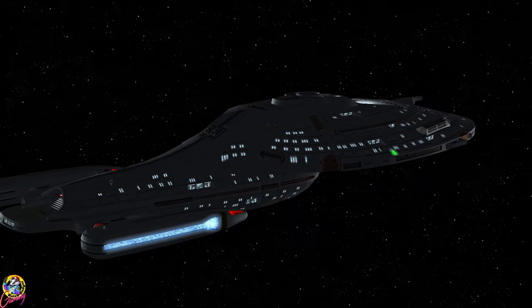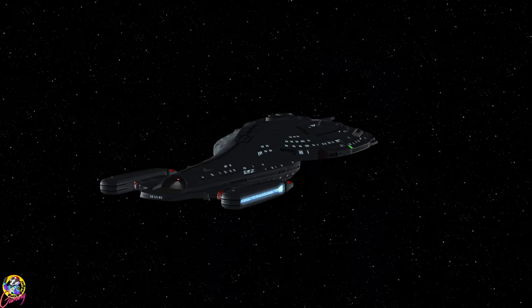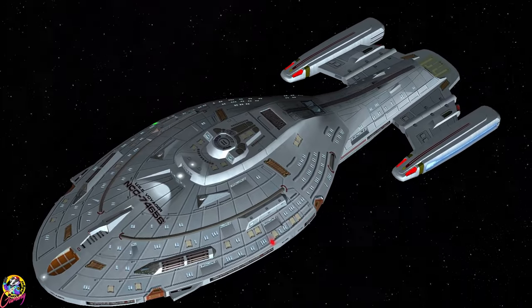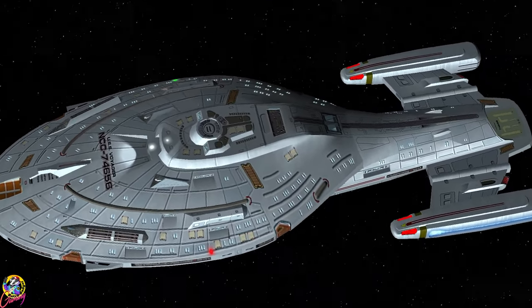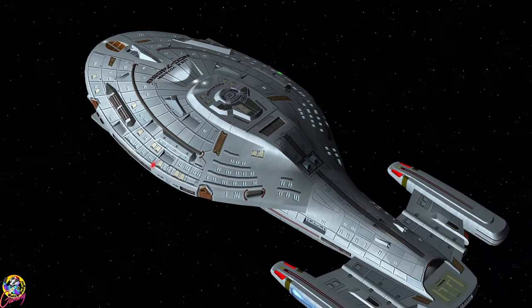The Warship Voyager is from the episode 'Living Witness,' where we see an evil version of the Voyager crew, who aren't too dissimilar to the Terran Empire. The ship is armed to the teeth with multiple phaser arrays, pulse phasers, and a multitude of torpedoes.